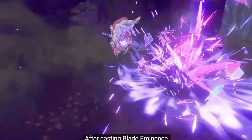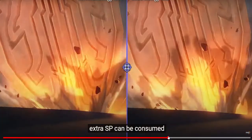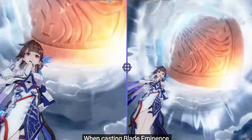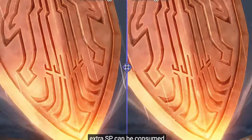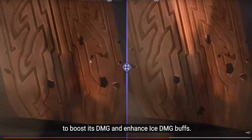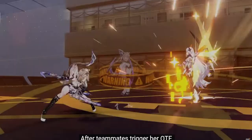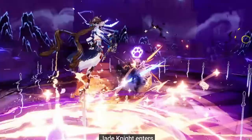Teammates who can deal ice damage gain additional elemental breach after casting Blade Eminence. Normal energy, extra energy use. Is the animation different? Yeah, I can't really tell the difference — this part looks different but I don't know if that's what they're going for. I guess that enemy just completely died.